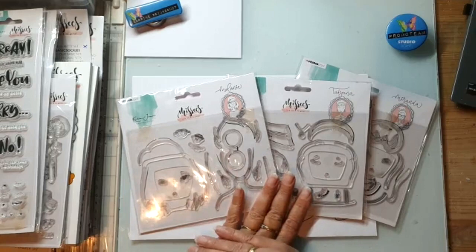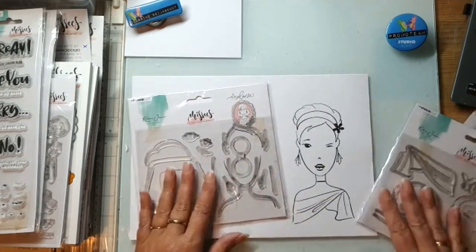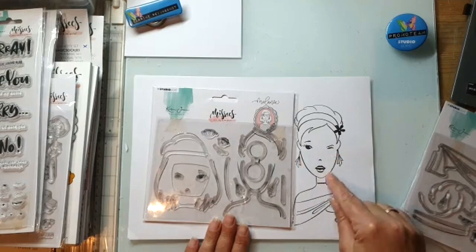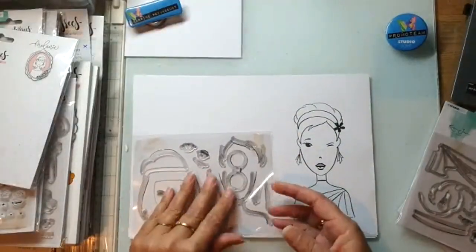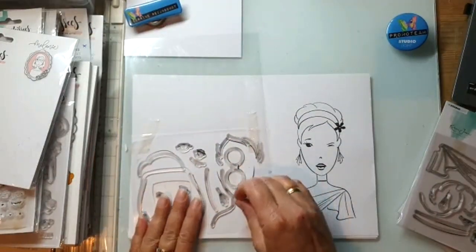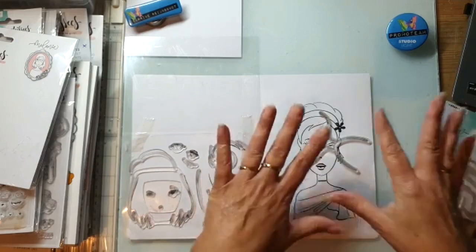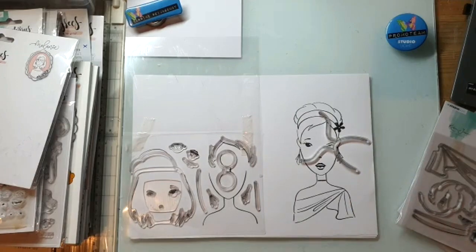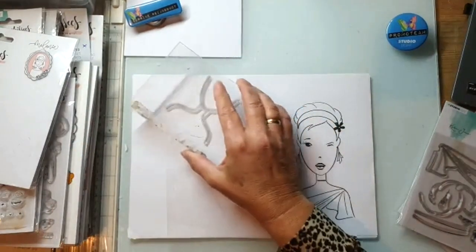Missies heeft Melanie, Tatjana en Miranda. Als je Melanie niet in je collectie hebt, kan je niks doen met Tatjana, kan je niks doen met Miranda. Melanie heeft als enige het lijfje en de basis van het haar. Karen heeft ons geleerd: je moet hem weggooien op je papier, dan kun je hem oppakken en dan kun je er mee stempelen.